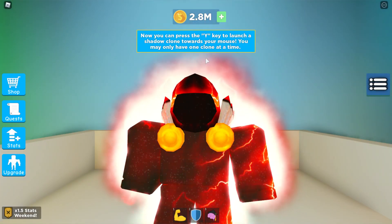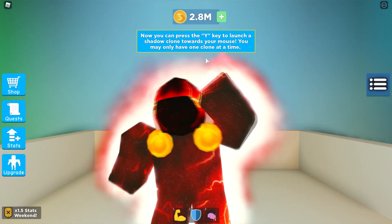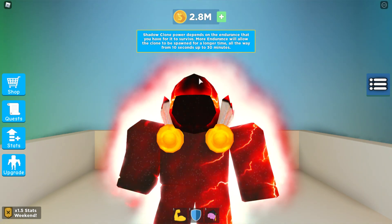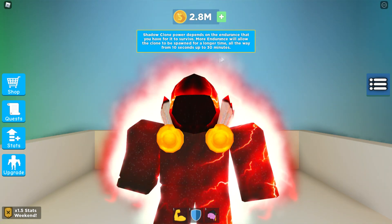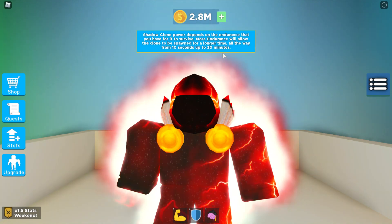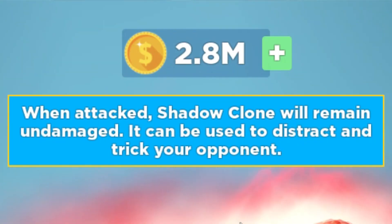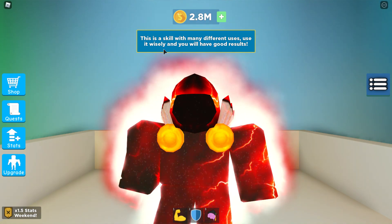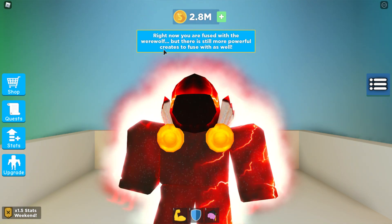You can press the Y key to launch a shadow clone towards your mouse. The shadow clone's power depends on the endurance you have. This is an endurance skill - my endurance is so godly. When attacked, the shadow clone will remain undamaged; it's used to distract and trick your opponents. This is a skill with many different uses - use it wisely.